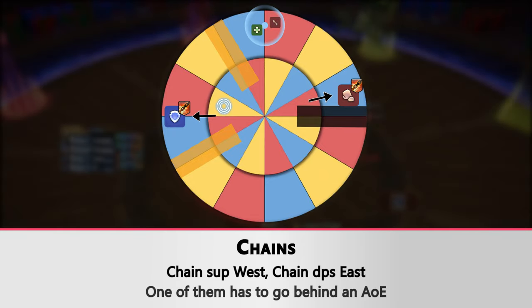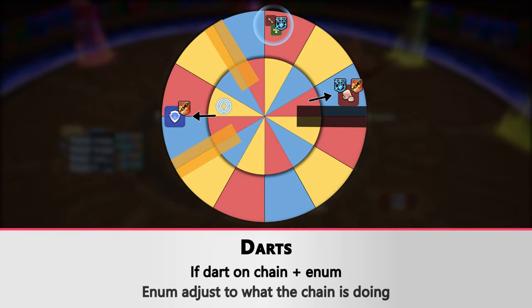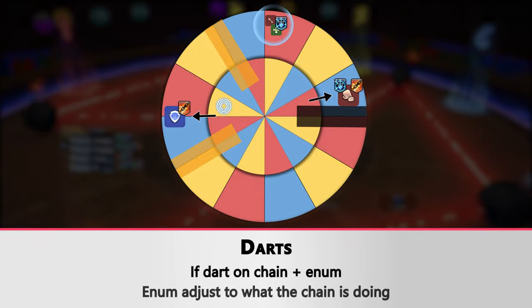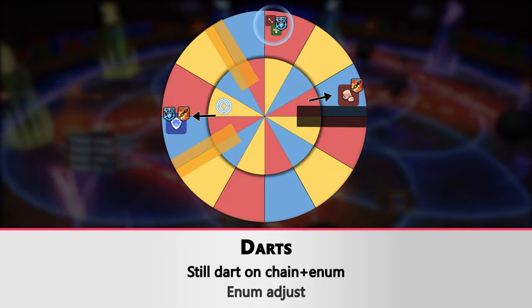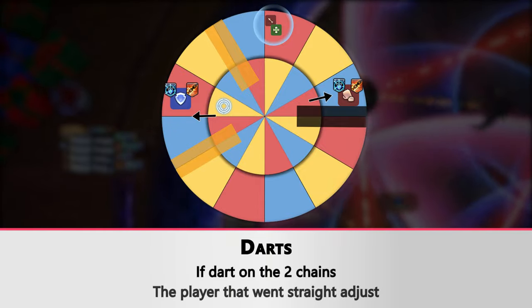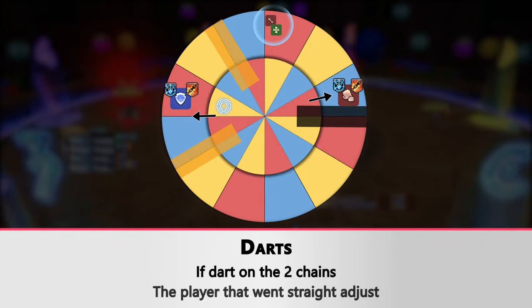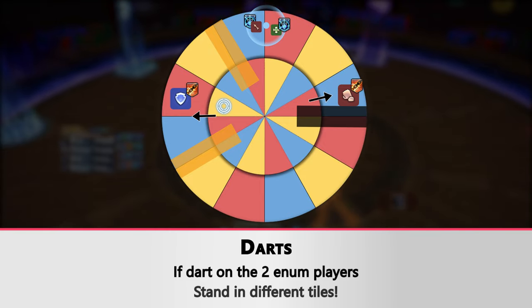Chain players stack mid, waiting for the chains to appear. If you are a chain support, go west; if you are a chain DPS, go right. One of them will have to circumvent a rotating AOE for darts. If there is a dart on a chain player, the enumeration will always adjust — same if the dart is on the opposite chain player. If both chains have a debuff, the chain that went straight without an AOE will adjust. If both darts are on enumeration players, they can just place themselves in different tiles.